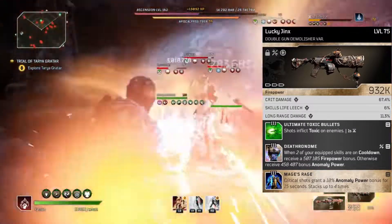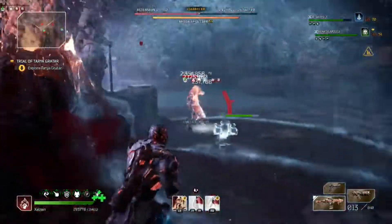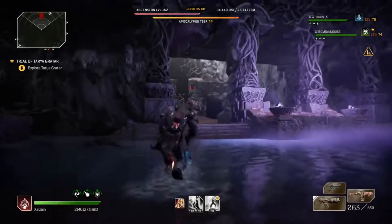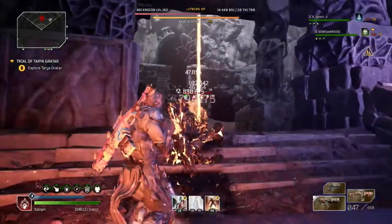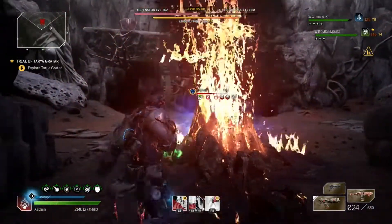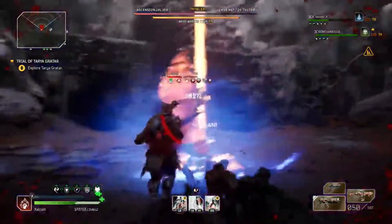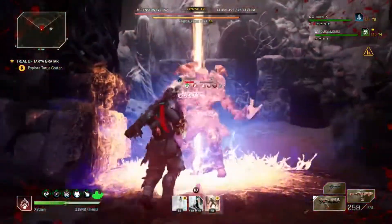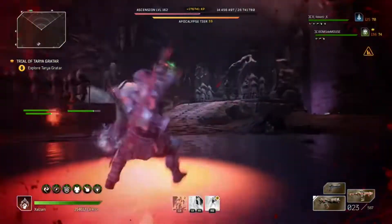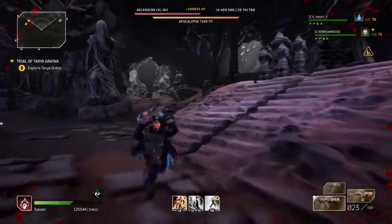I also have the Lucky Jinx, which I use for bossing. When it comes to bossing, throw on the Lucky Jinx, keep the Sunfall on you, go up against the Arbiters. You'll see me in the clips trying to get crits to proc Mage's Rage — Deathronome is already going to keep our stuff up anyway, and when it cools down we get even more anomaly power. We also have Toxic, and you'll see why Toxic works with this build when we get to the gear. Then switch back to the Sunfall when bossing, keep shooting, generate that shield, keep Fortress procked, and burn will do more and more damage.